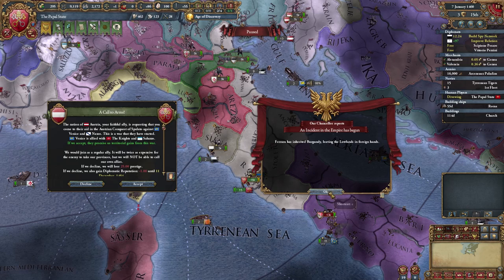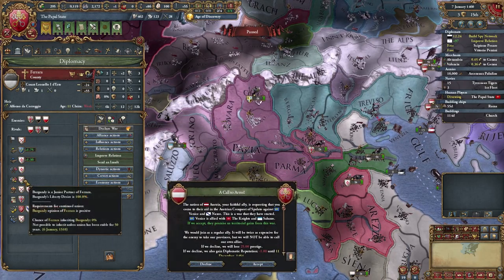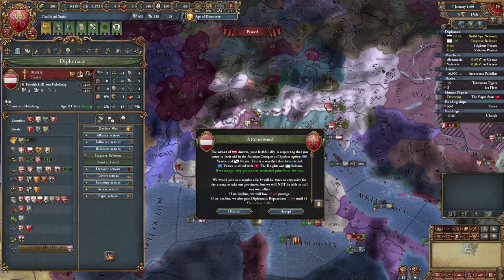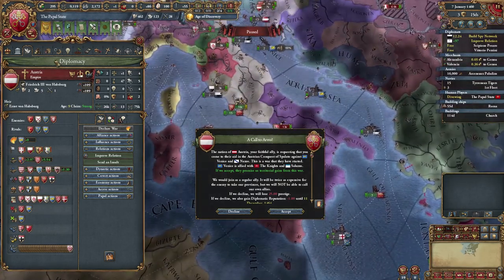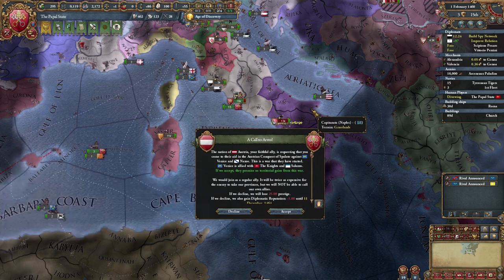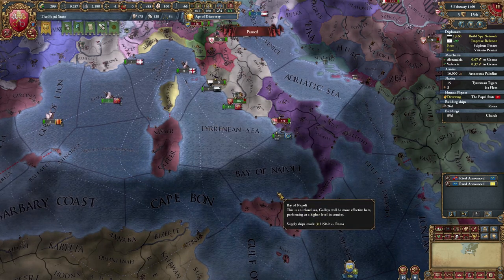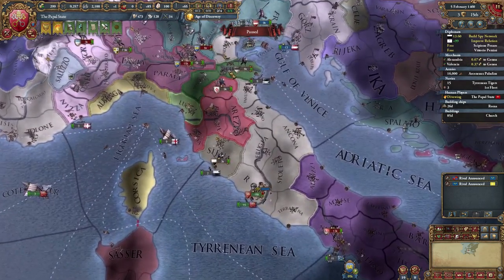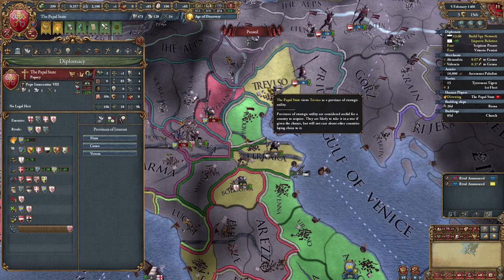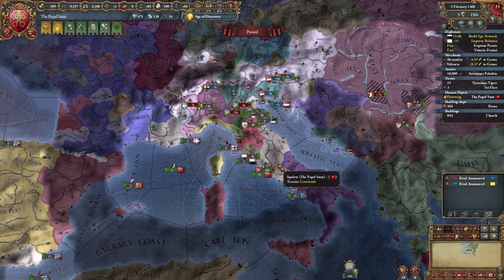Ferrara has inherited Burgundy — you don't say. And Austria has gone to war with Venice on a completely unrelated note. They do guarantee that we'll get some land out of it, so we'll probably go ahead and accept that. We just get a quick month and a half in, and unfortunately we are out of time for today's episode. We'll start off this war with Venice next time. They did plan to give us some land here — not Treviso, but probably Verona. I'm interested to see what they'll grant me. For now this is Corbett signing off, and as always, have a fantastic day.